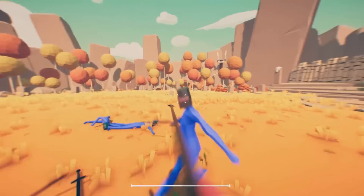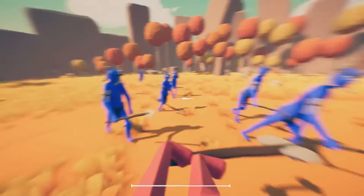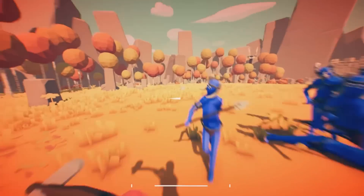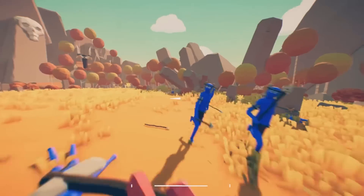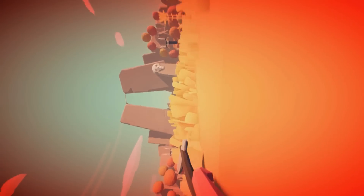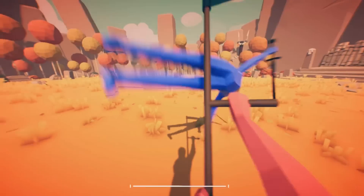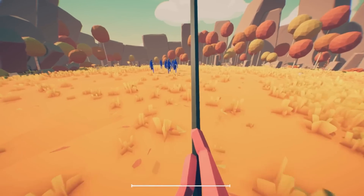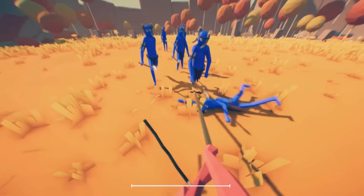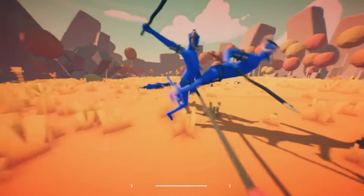Talk about kicking a man while he's down - tridenting him! There's just nothing quite like physics-based combat, and that's what I love about this game. There's no game like this, and now you get to control a unit in first person. He's using the scythe from the farmer faction and literally scooped up a knight!